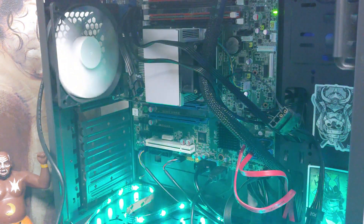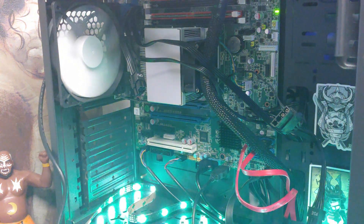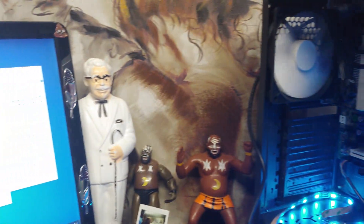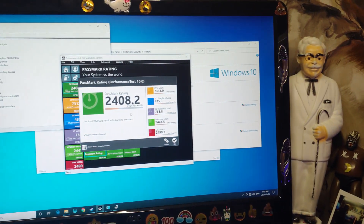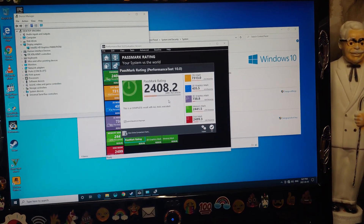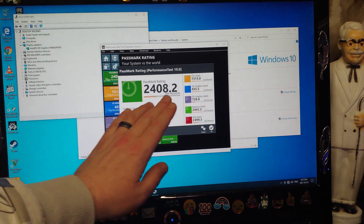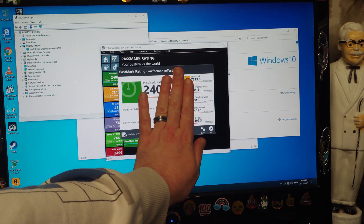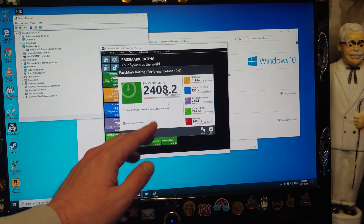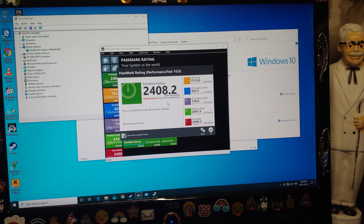Things are definitely getting really warm, that's for sure. And I can go out and buy a system that is not as fast as this right now. You can go out to any Walmart and get a desktop or laptop that will only get you about 240 on Passmark. A $200 mini PC will get you less than 240 — and this is 2,408. It's interesting.